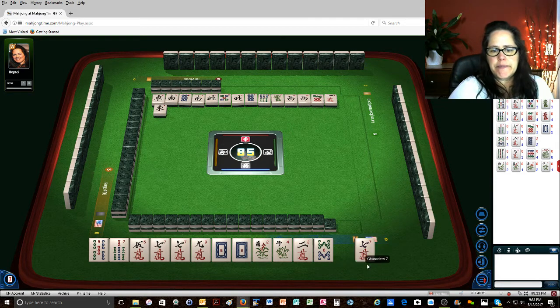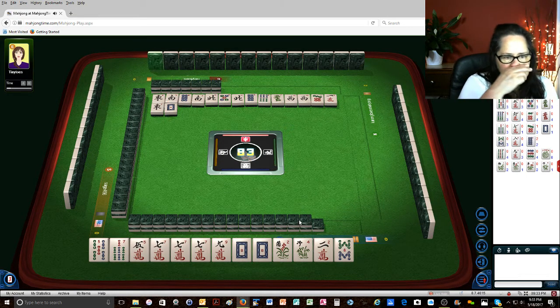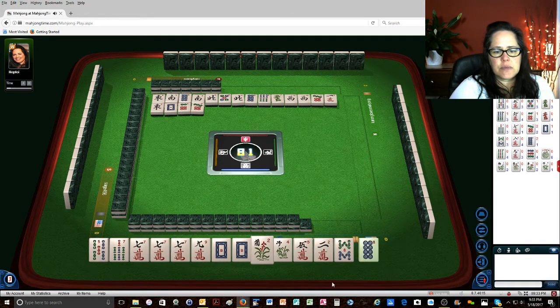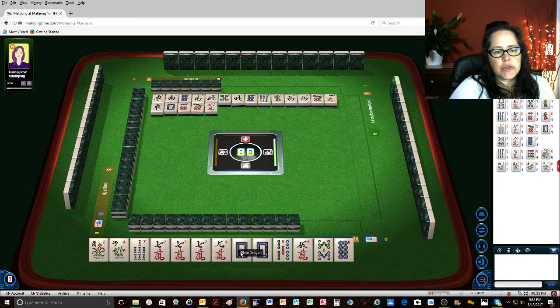Keeper. East wind. Now this 5-7 needs to be in pairs. White dragon. We need a Kong of that, so we're not ready. 6 dots. Let's count: 1-2-3-4-5-6-7-8. I think the like numbers option with 7s is going to be better. We have 8 towards that hand. We're going to need a joker though.